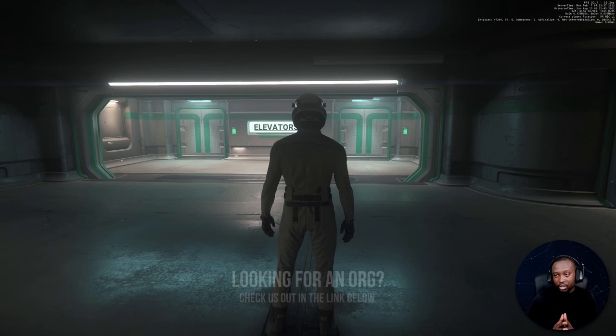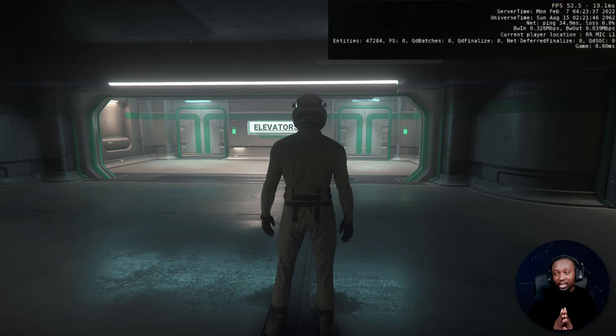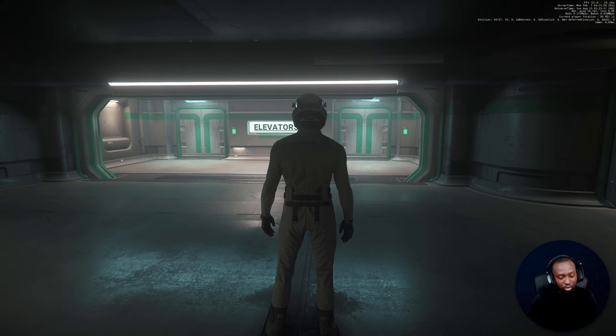In the top right corner, as you can see, you have real-time server information. You can get the server time, the universe time — it actually says 2962 in the universe, which is quite interesting that they're keeping track of that at this point in the game. You can also get details on the bandwidth and your ping — really valuable information that will give you some insight on whether the servers are performing well or not.